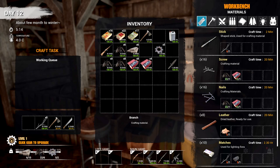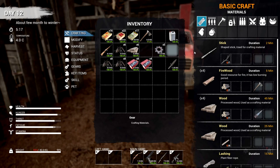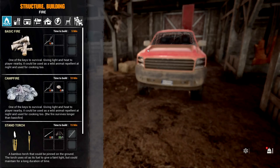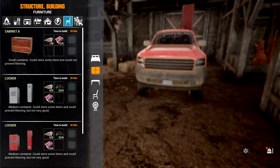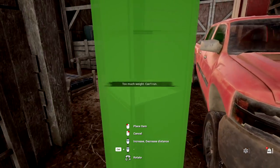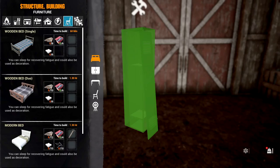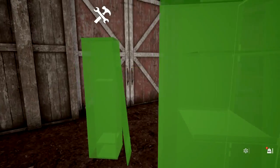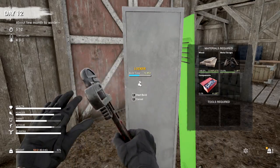Let's jump in here and upgrade this tool bench - that's what we need to do. It's going to cost a couple of things: two gears, six parts which are scrap metal scraps, and 10 - wow, 10, holy crap. I don't think I have enough of those. I actually brought some from lockers. I'm going to need to build a couple lockers for the back of this truck too, so let's open this up and do this.